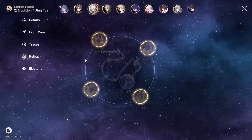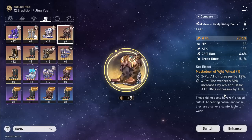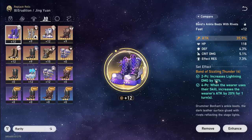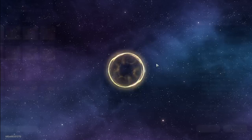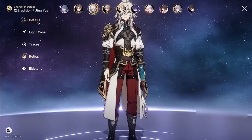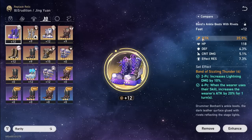Now let's talk about relic sets. As a DPS you could run the Musketeer set, which gives attack and speed — and speed is very important. But having lightning damage increase is a unique source you can't amplify elsewhere, so the lightning set is great. When you use his skill you get 20% attack, which already outdoes the full Musketeer set. The issue is you need speed on him, and I'm not entirely sure how much speed you need.